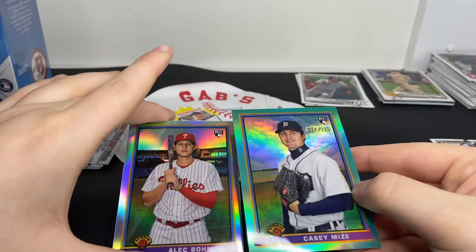We have a Trevor Bauer right for my PC, Soler, Sanchez, Kirilov rookie - that's a pretty good one - Garcia rookie, Jimenez rookie - I think that's a good one. We have a Vidal Brujan Tampa Bay Rays Bowman Scouts - I don't know much about him. Drew Waters chrome, another chrome there, Brennan Davis again, and Logan Davidson.